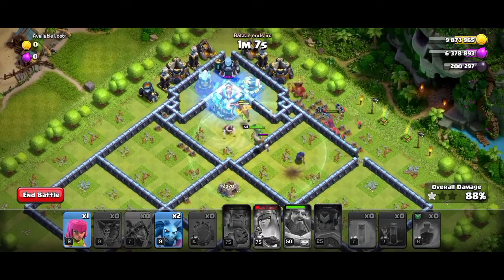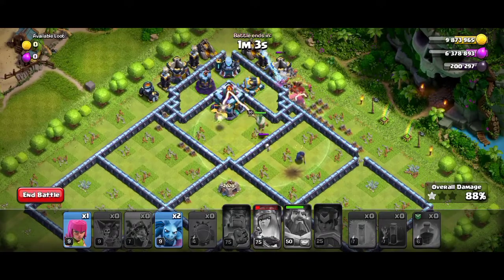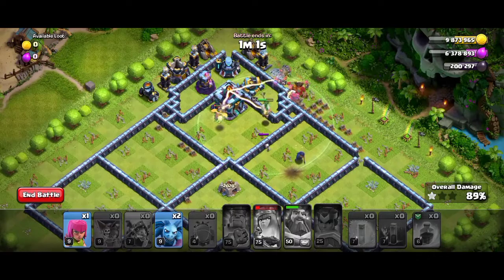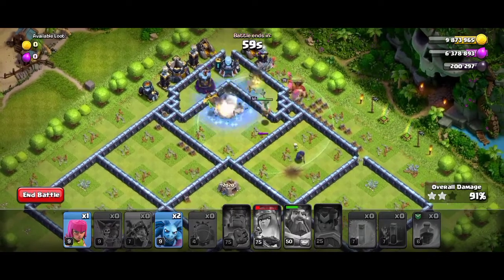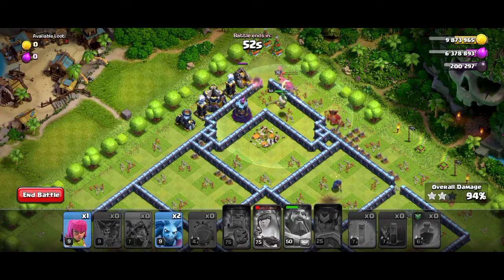One more freeze spell on the town hall. The town hall is now taken down. If you want, you can use the remaining troops — the queen and the grand warden along with the skeletons can take out the remaining bases.